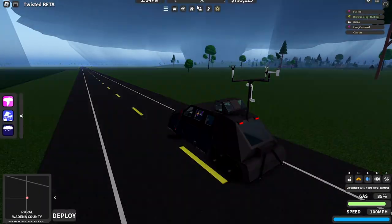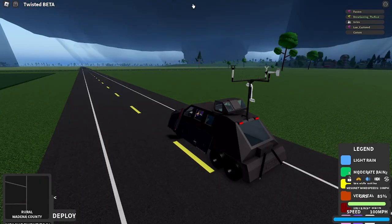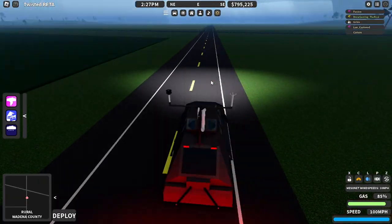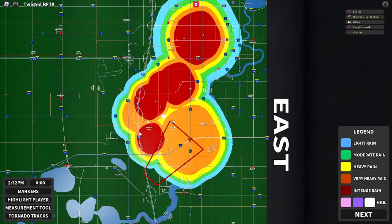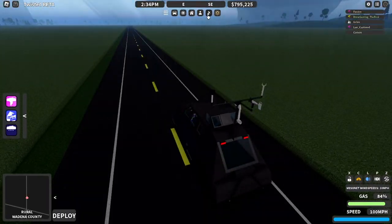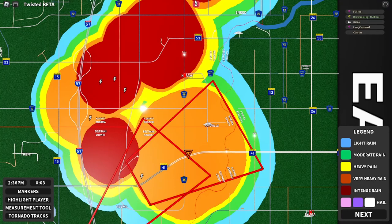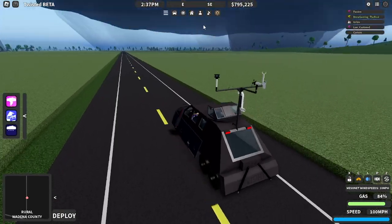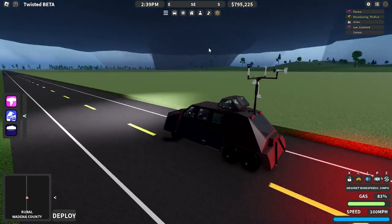The map expansions were the hardest to discover. There's a screenshot where they use free cam to hover over Wadena, and you can see the north side and west side of the map. There are no changes to the north, and the west is too far to see, but we know we're doing it east somehow. So it can't be west, and it's obviously not north from the screenshot — that leaves south and east as the expansion directions.